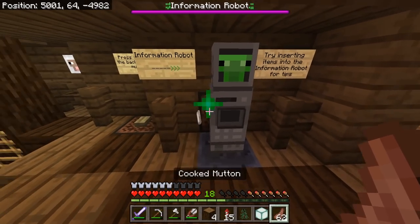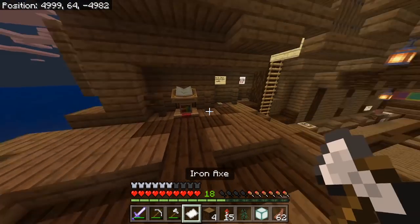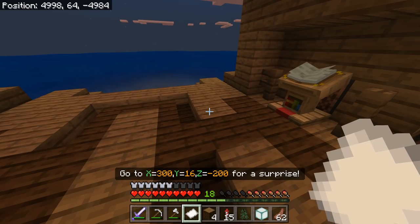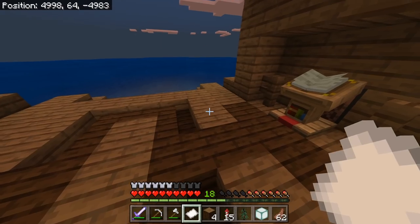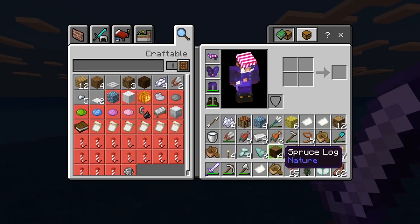Just for good measure, I'm pretty sure this is the one where he says go to 300 by minus 200 for a sprite. And that's the thing, guys — last episode we investigated these coordinates. I didn't take into account that it was Y16, and mapmaker Dan Rob actually pointed out to me that you have to go to those exact coordinates, and that's when you'll get a treasure.